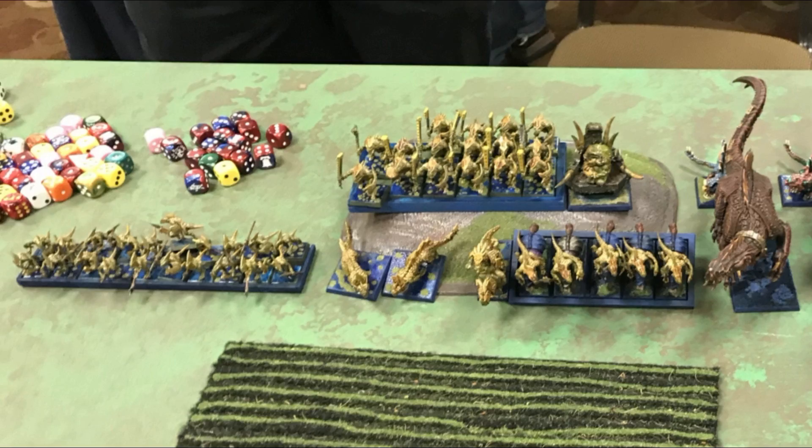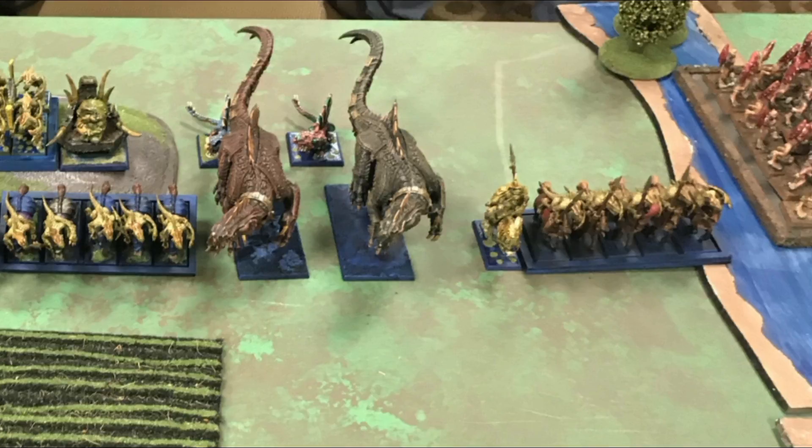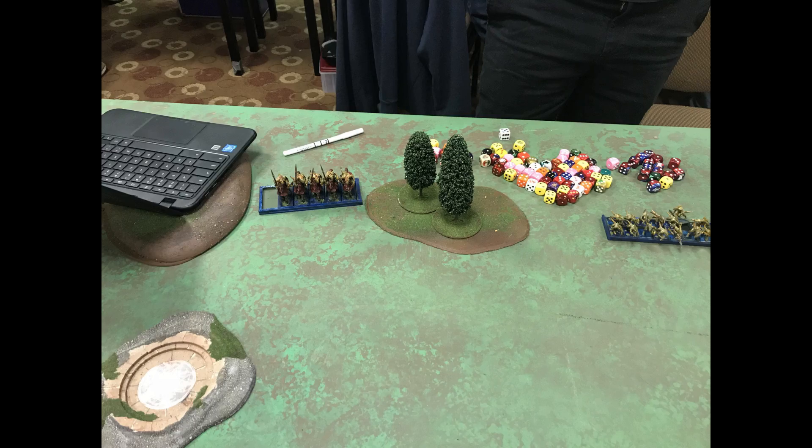Looking at the Saurian deployment: he's got 20 Skink Braves on his left, his Cotol Lord with Warriors on the hill, his two Spearbacks in front of them. One unit of 5 Riders with one of his Cowboys, a Stygiosaur next to those riders, both Salamanders behind the Stygiosaur protecting them from fire, another Stygiosaur — both Stygies right next to each other. Then another unit of 5 Raptor Riders hunkering down next to the river with another Cowboy, and one unit of Raptor Riders on the far side of his board.